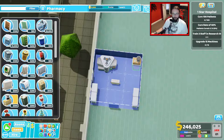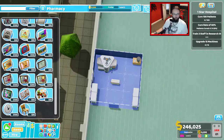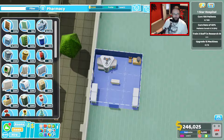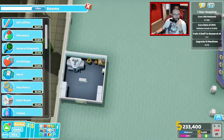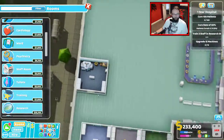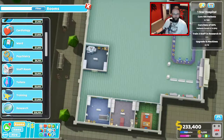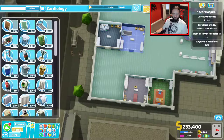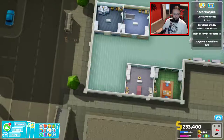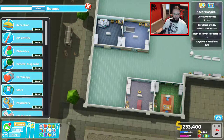Coffee corner, up this way. I always enjoy setting hospitals up but it is a little bit tedious. And a hand sanitiser — that brings you to level three. What other rooms do we want initially? Staff room and a toilet. Let's throw that over there and then in this end, we can get a staff room and a toilet.